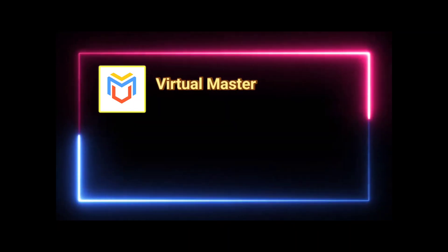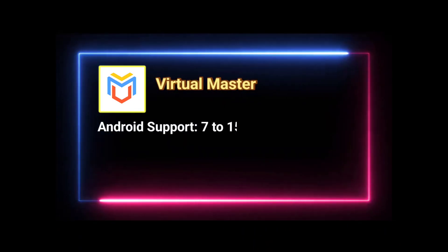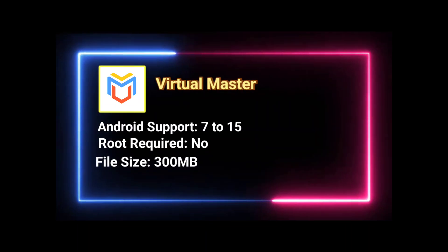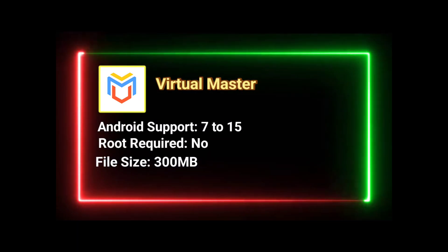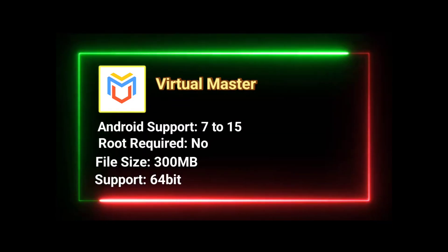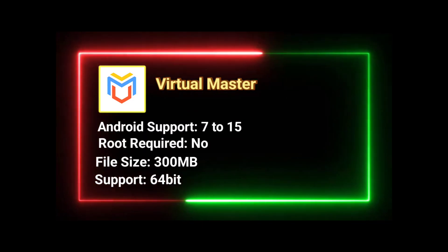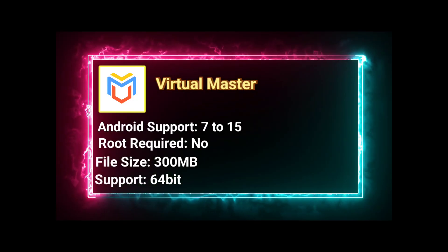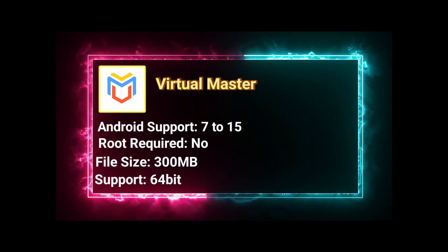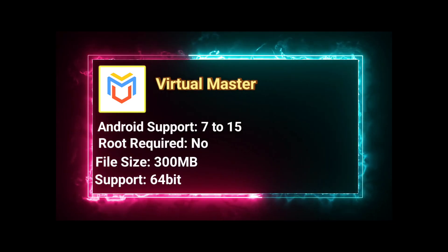Next we have Virtual Master. This one needs around 300 MB to download and 1.6 GB of space to run the virtual system. It uses Android 7.1.2 as the guest OS and supports Android 5.1 or higher on your phone. It's smooth for gaming because it supports Vulkan API, and you can create multiple Android instances for mods and hacks.